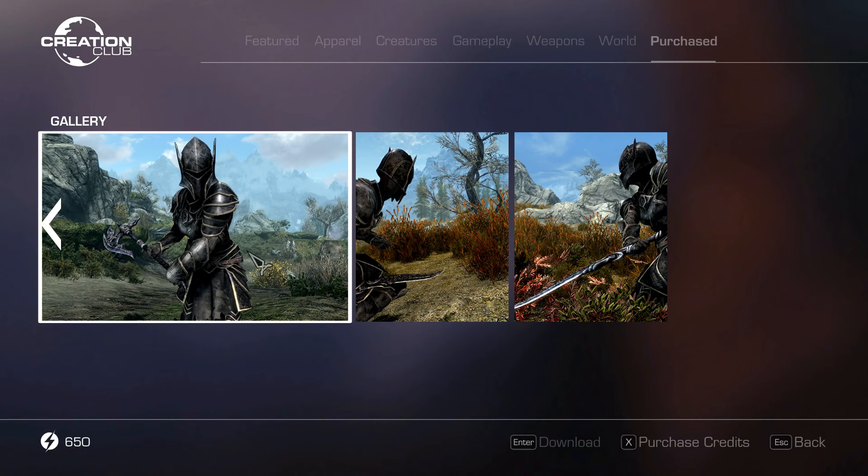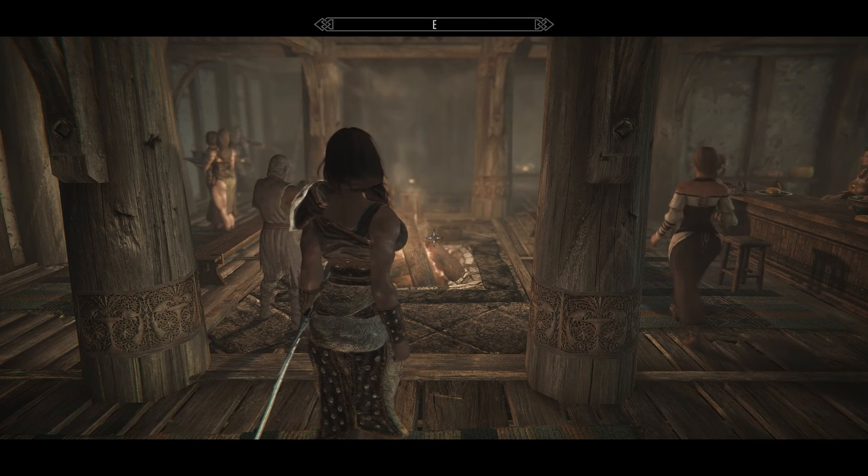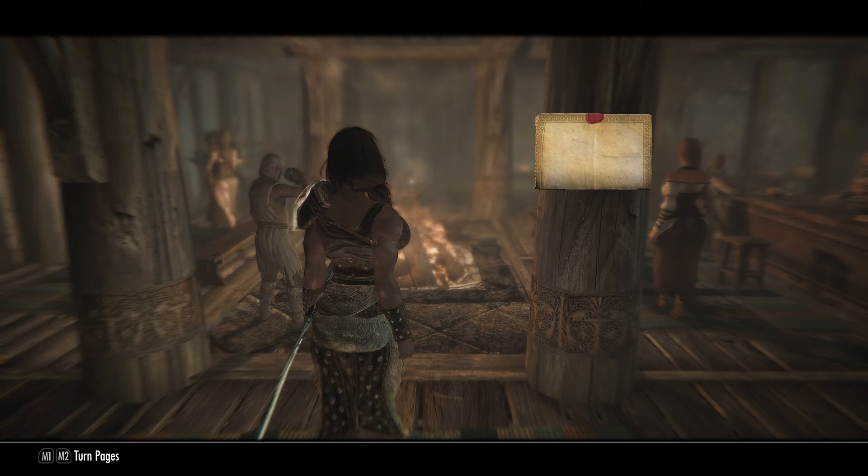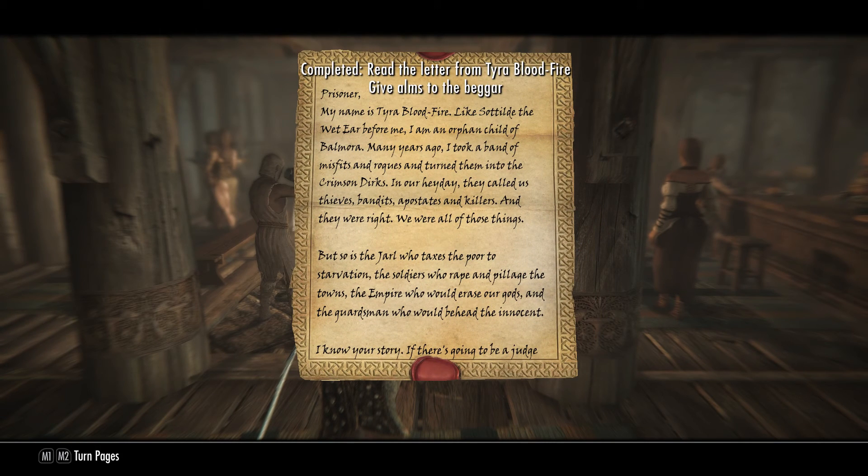Now that we have an introduction of what we're getting into, let's head inside Skyrim and check this armor out for ourselves. As soon as you load into Skyrim, there's going to be a courier that greets you and shoves a letter in your hand. I'm not going to read the entire note — just the quick cliff notes.